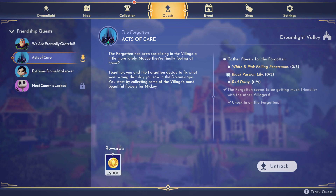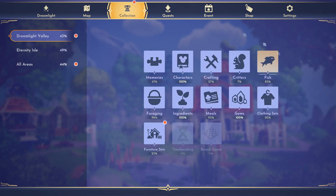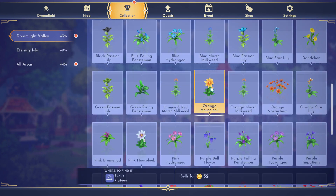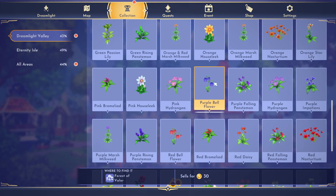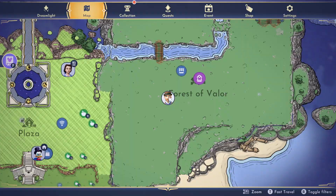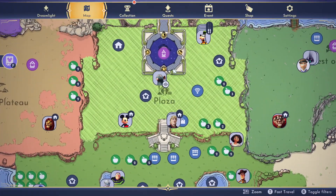All right, so it looks like he needs some flowers. Let's look for the white and pink falling flowers. It's in foraging. White and pink — so that's found in the plaza. Those are actually kind of hard to find, but that's in the plaza area. Go check in there.